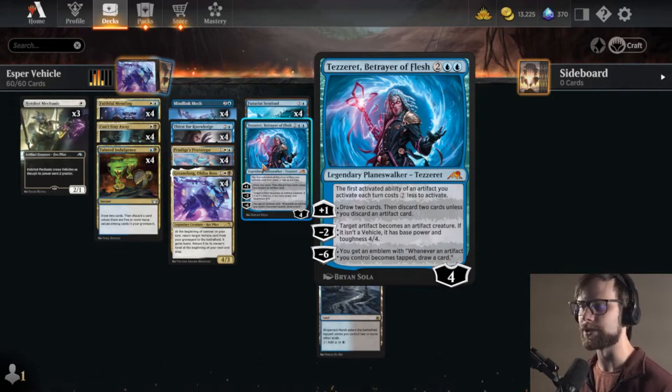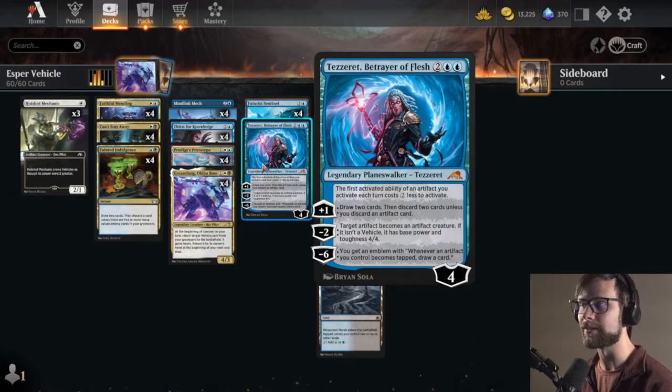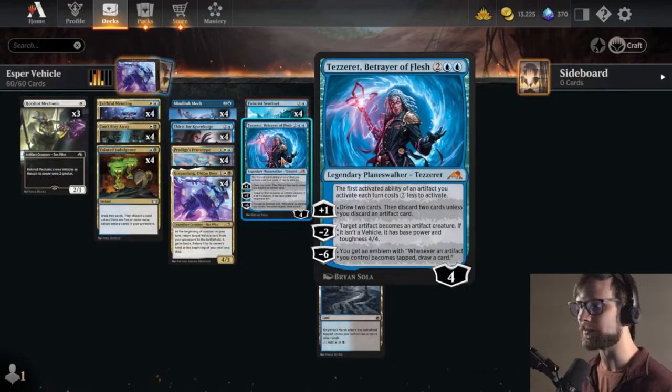And then that minus six, of course - you get an emblem where whenever an artifact you control becomes tapped, you draw a card. Well, a lot of our deck is vehicles, so naturally this is a very good option for us.